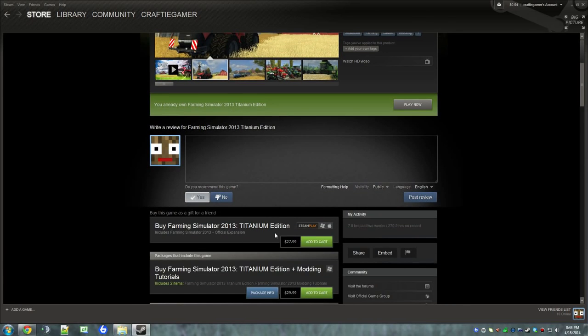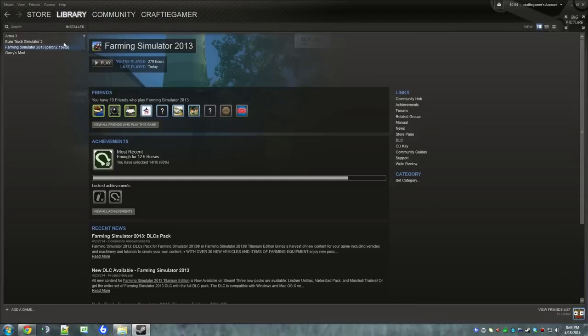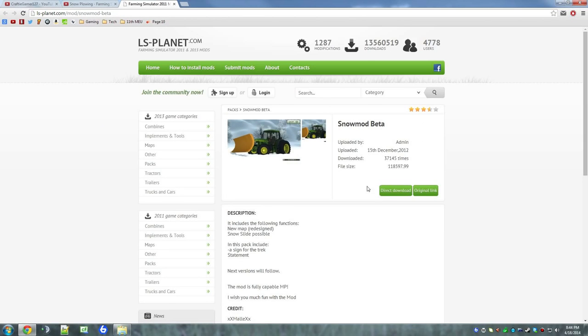Go ahead and buy that — it's $27 currently. After you buy that, download it and install it. Then you're going to want to go ahead and click the link in the description to get the mod. You're going to get to the website and hit Direct Download.